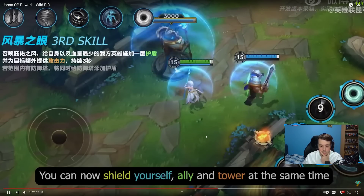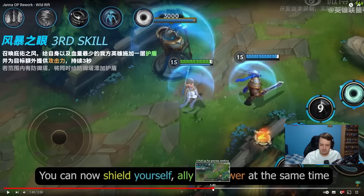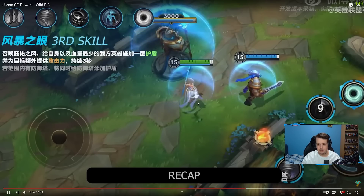Janna's third skill has changed — you can now shield yourself, an ally, and a tower at the same time. This looks a little bit broken. In my opinion this is going towards making champions easier, because you no longer have to aim your third ability and worry about hitting the wrong target — the skill for Janna was always deciding which person gets the shield. Now you just use it and it appears to hit the three closest allies including yourself. I'm guessing the shield value has been lowered, because if it's the same, this could be insanely broken in teamfights.